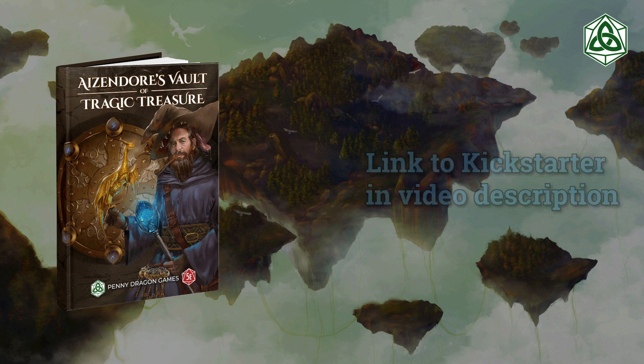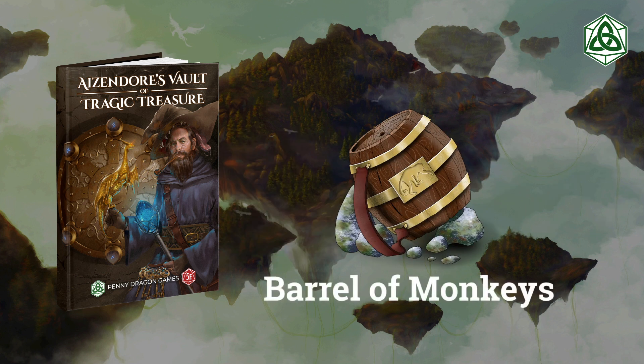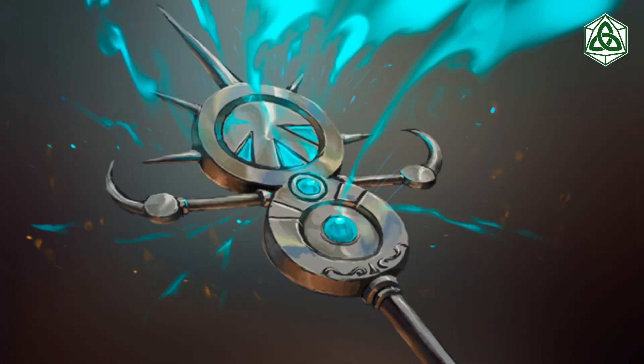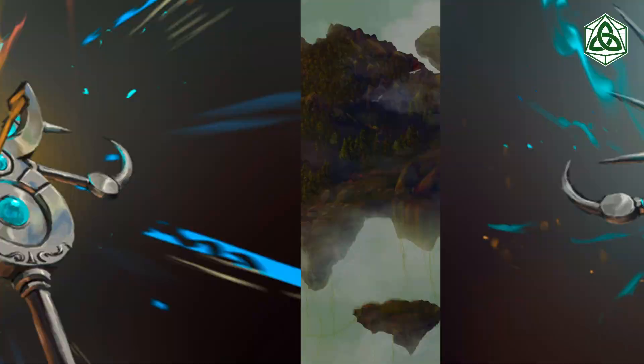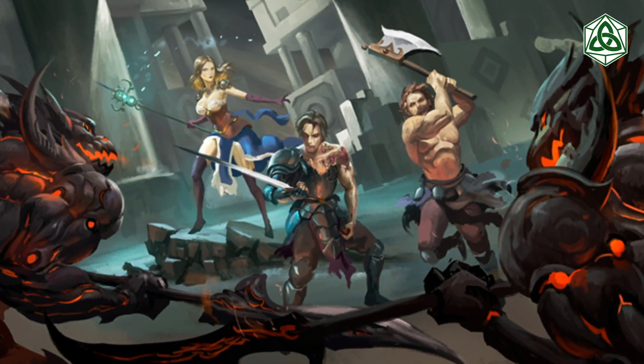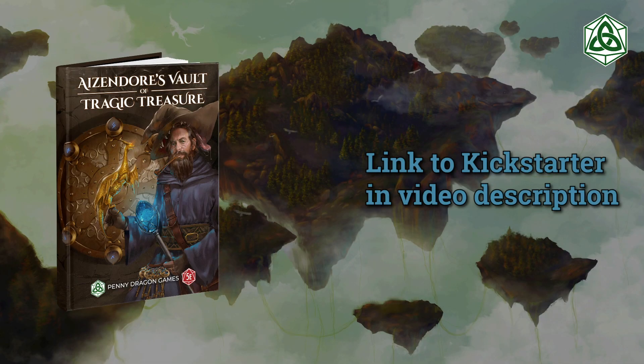Even if you don't want to back it, check it out and retweet it, because there is a lot of value in this book. Aizendore's Vault of Tragic Treasure is cram-packed full of goodies — 300 magic items. They're not just random loot and random tables; they're full of lore. These items are plot devices you can use to enrich your game. I'm pretty stoked on this — I like it a lot. Go check it out.